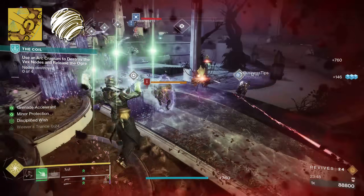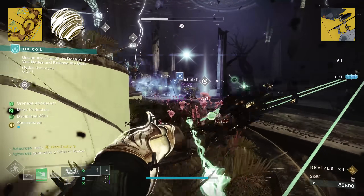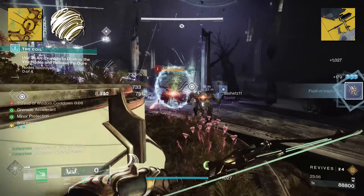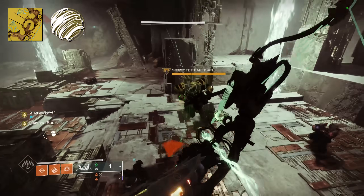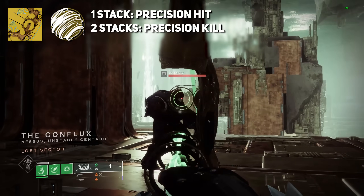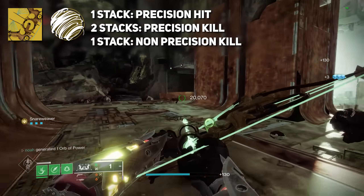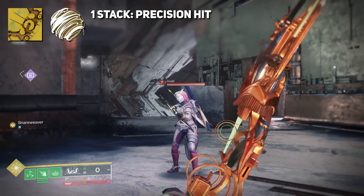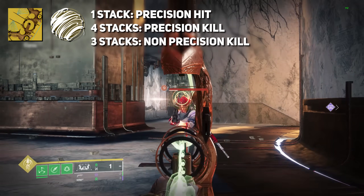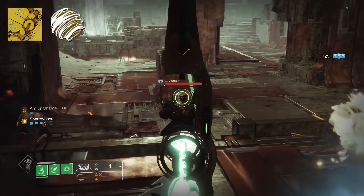From our live testing, we found that this perk builds stacks in the same way that Hierarchy of Needs — the dungeon bow that many of you forgot about — also builds stacks. One stack is given on precision hits, two stacks on precision kill, and one stack on non-precision kills in PvE. In PvP, the stacks change to four stacks on precision kill and three stacks for non-precision kill. So very quickly, you can build these stacks whether you're playing PvE or PvP.